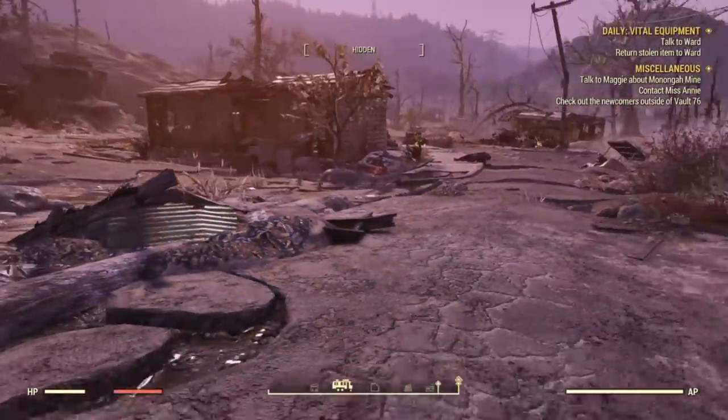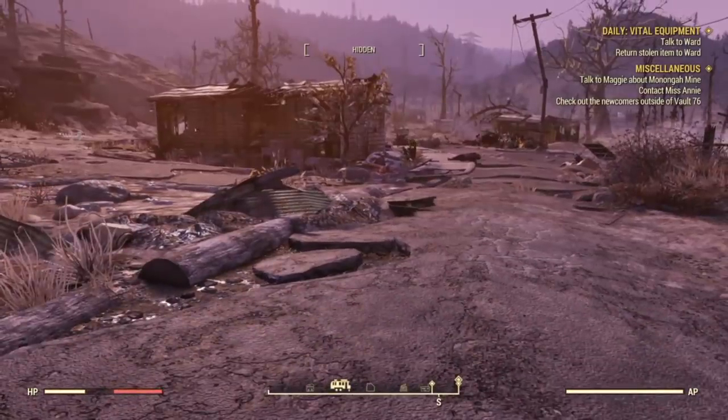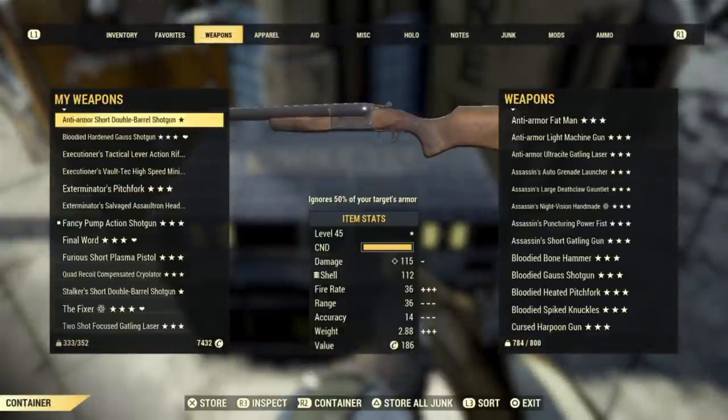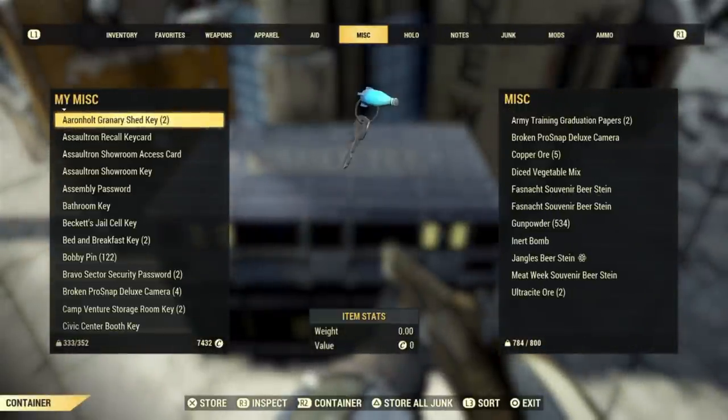Once you've found the item and recovered it, go ahead and fast travel to the nearest location that has a stash box. Once you've found the stash box, go ahead and stash the item you just found on the ground, and then fast travel to Foundation.